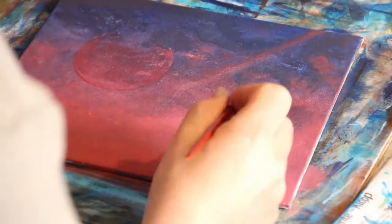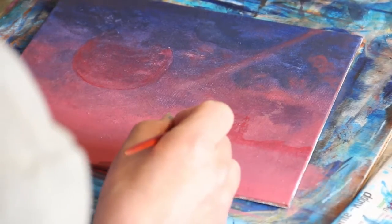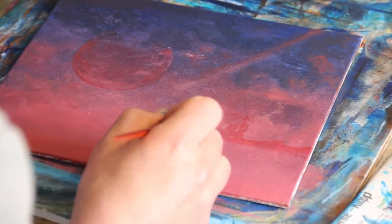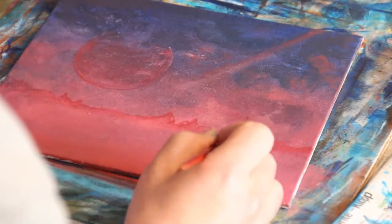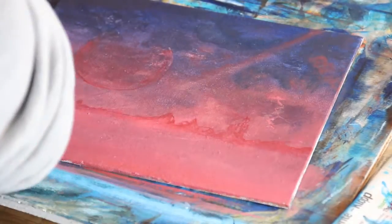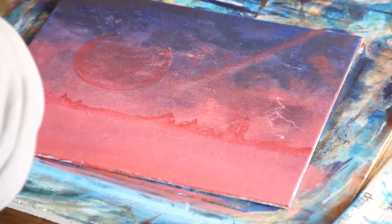I'm just creating the background scene right now. I'm at the stage where I can start drawing the first range of mountains that you see on the horizon, using the same technique I use for the Wonder Boy painting and any other painting really — using the base color slightly darker than my horizon cloud color and then building on top of that. I also add anything that's going to be at the back at this stage.